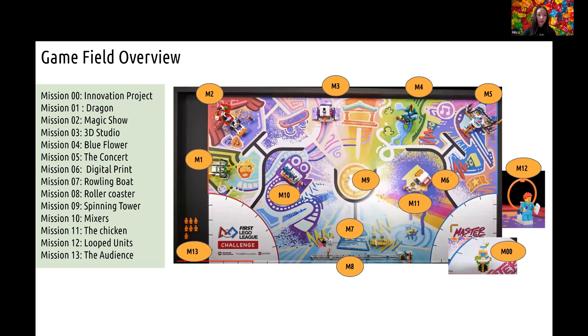Based on the teaser video and what we observed in the World Festival show, we categorized the Masterpiece missions into 13 major tasks. The Dragon and Masterpiece show are on the left side of the game mat, and the 3D Studio, Blue Flower, and Concert missions are close to the north walls. We have Digital Print and the Chicken mission close to the right home area, while the Mixer mission is nearby the left home area. The Bow and Roller Coaster are next to the south walls, and the Spinning Towers in the center of the game field. You'll also need to collect the looped units and deliver them to targeted locations. The minifigures need to be sent close to the concert stage, and your innovation project should be placed on top of the pedestal structure.